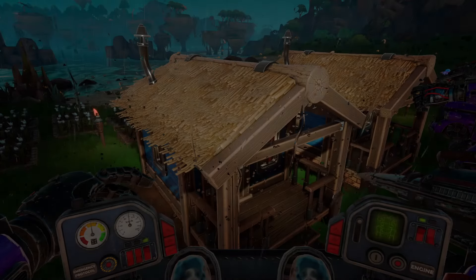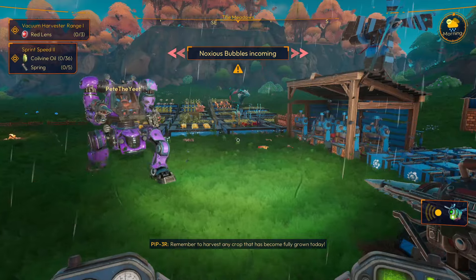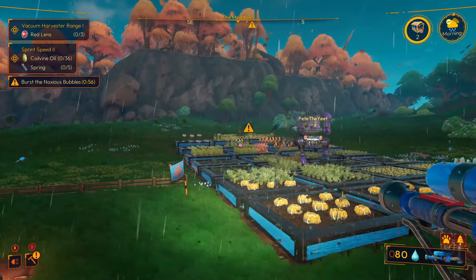In order to get your hands on power cores, you need to have some crop plots placed down in your base. When you are planting seeds and sleeping to progress to the next day, you're going to have random events — either weeds falling down from the sky or bubbles coming up out of your crop plots.